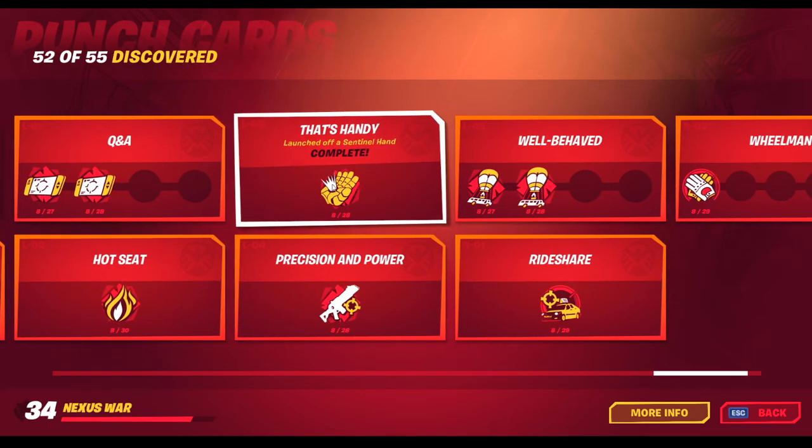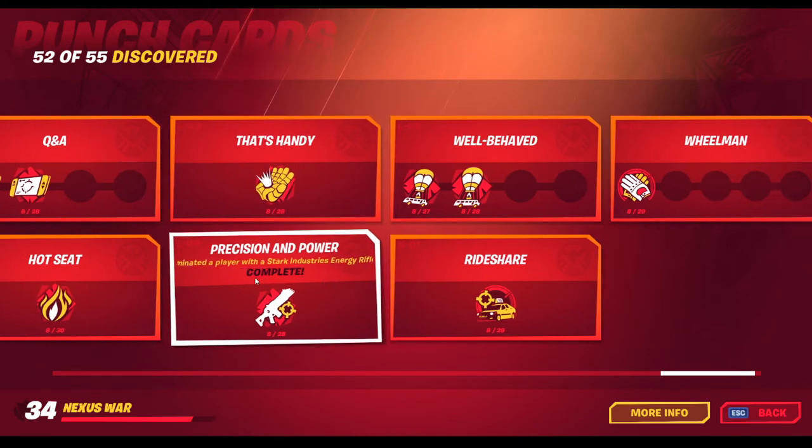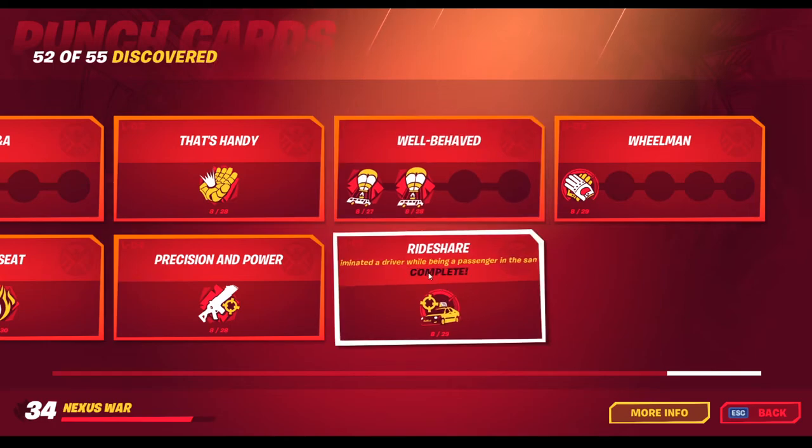Launched off a sentinel hand — next to the Authority there are a bunch of giant robots; you can just jump on their hand and it will launch you off. Precision and Power — just grab one of the Stark Industry energy rifles, which you can get at the twin jet net spots, and deal damage with it. This one you just have to use the best rifle. Rideshare — eliminate a driver while being a passenger in the same vehicle. This one is really, really tough.